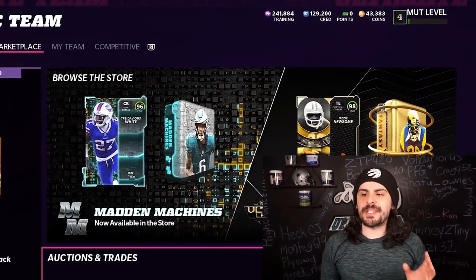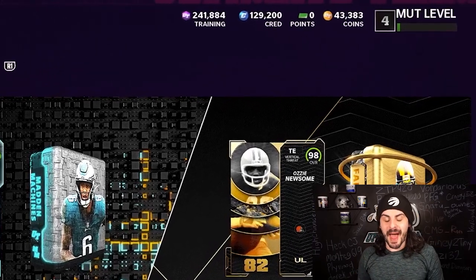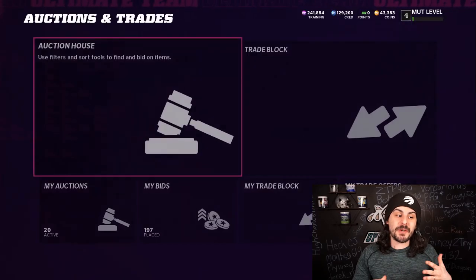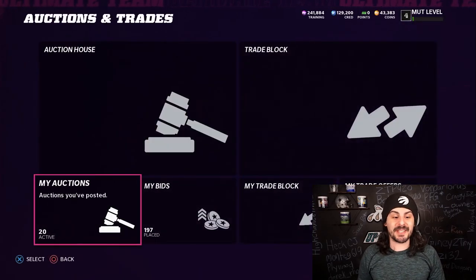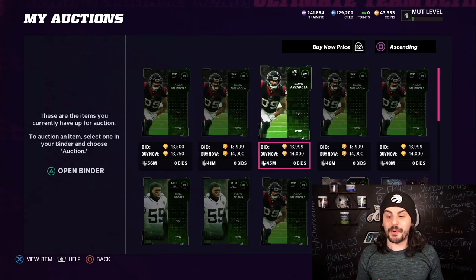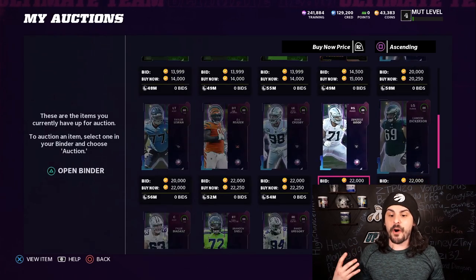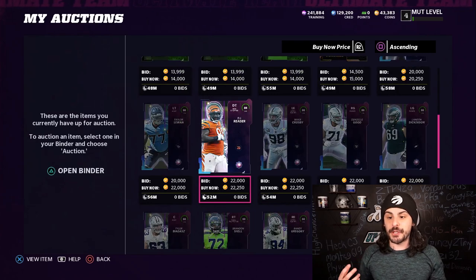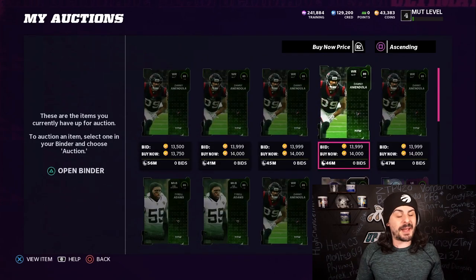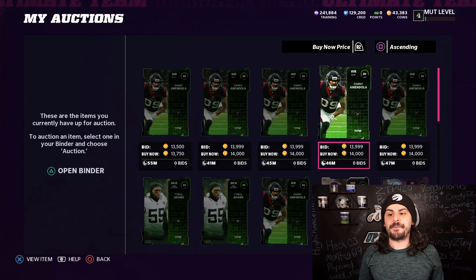We listed all of our cards. We sold a few so far — as you can see, we have 43,000 coins back and we have 20 items in the binder. Most of these cards should be going for close to 20,000 coins. We have a bunch of the 89s that we pulled going for about 14,000 to 15,000. Got this Randy Moss. And then we have all our team builder twos up. We might have to list them once or twice, but I will check back in in about another hour or so and we'll see if everything sold.